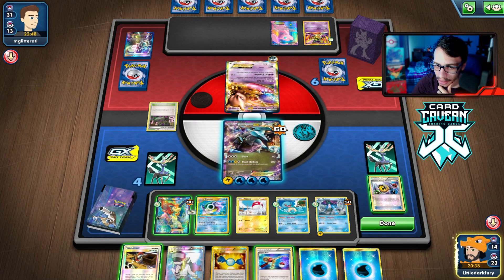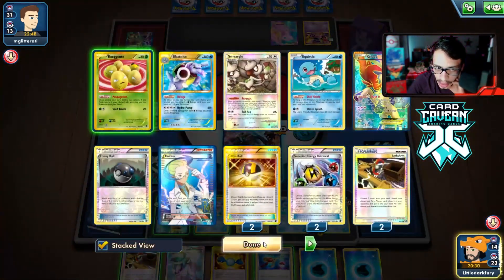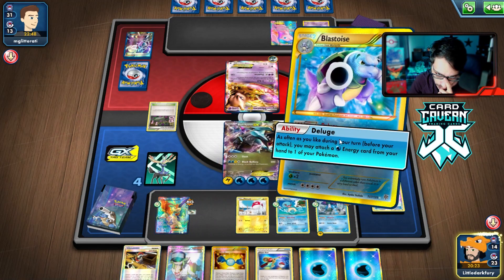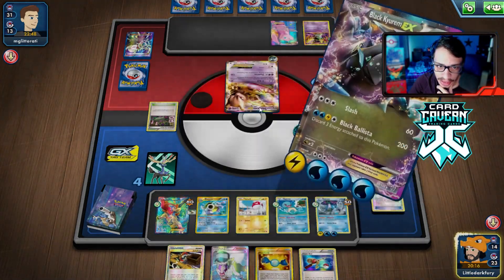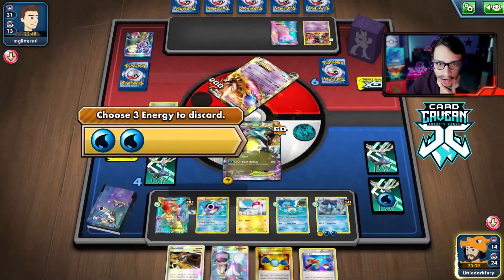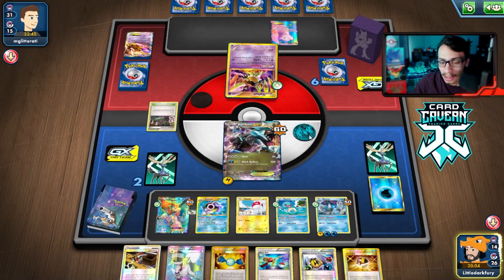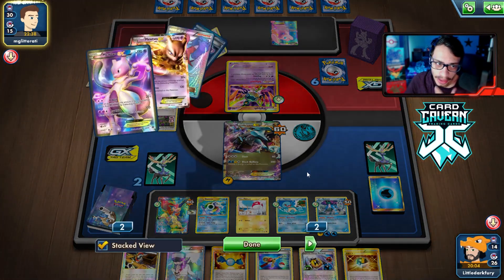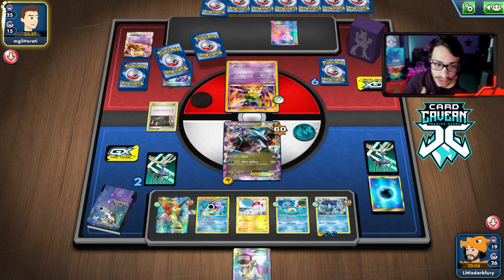We use Deluge to load up energy and attach to Suicune. We should try to get Electrode in play for Magnetic Draw. We hold the Super Rod. They N us down to a small hand size, which is annoying but not the end of the world. We'll play our N back and draw — we have Superior Retrieval and other resources. We just need to get back into the right combo of cards.